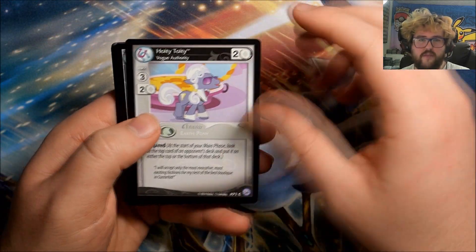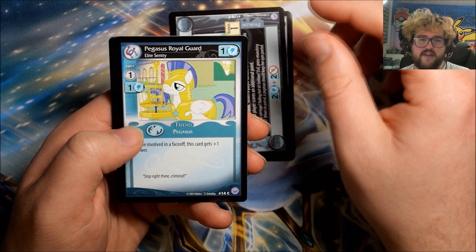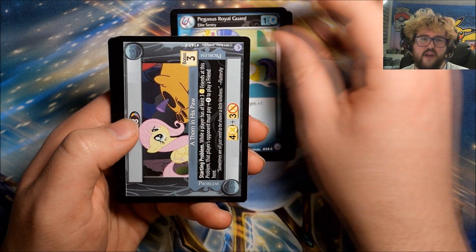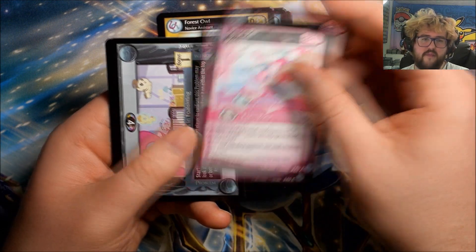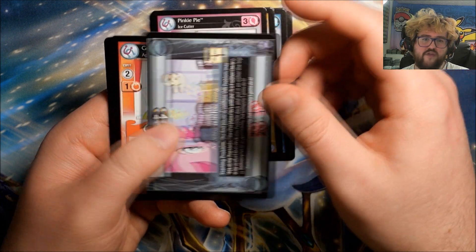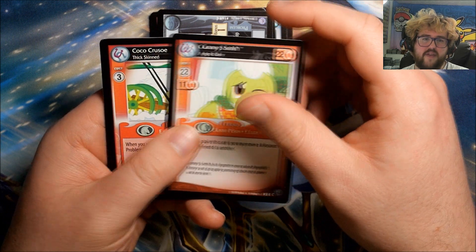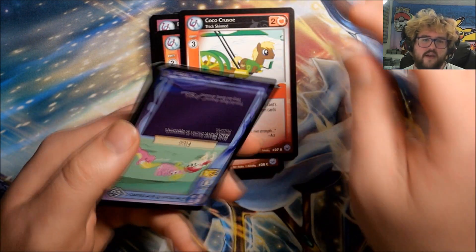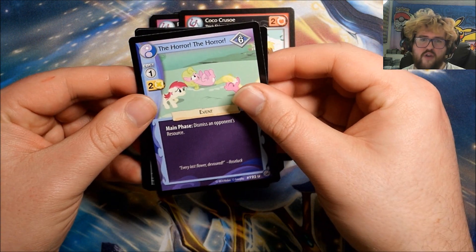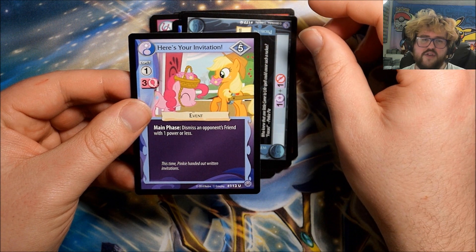Pack twenty: Hoity Toity, Looking for Trouble, Pegasus Royal Guard, A Thorn in His Paw, Forest Owl, Pinkie Pie, Ice Cutter, Adventures in Fall Sitting, Granny Smith. Our rare is Coco Crusoe: Thick-Skinned. We have The Horror the Horror It's Alive and Here's Your Invitation.